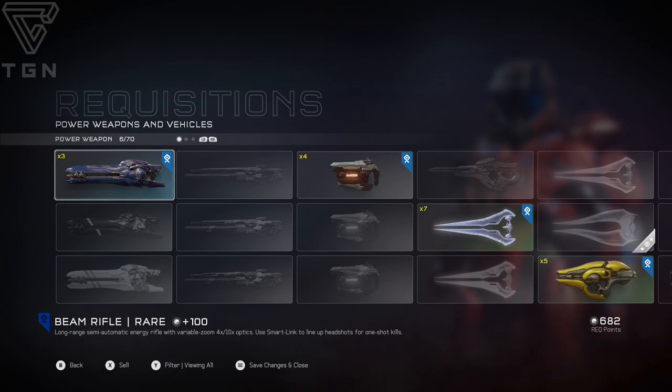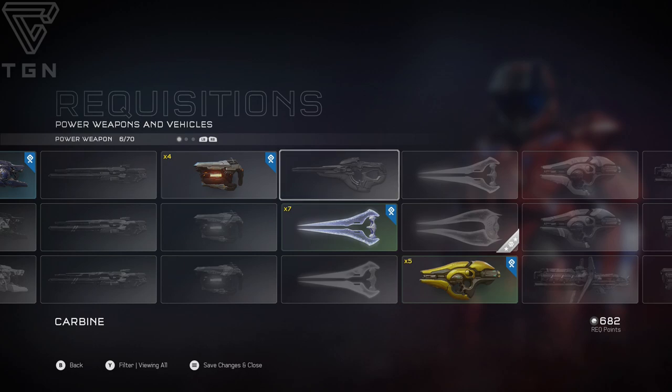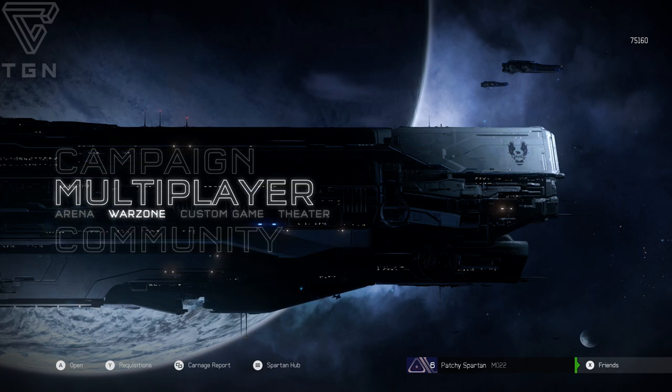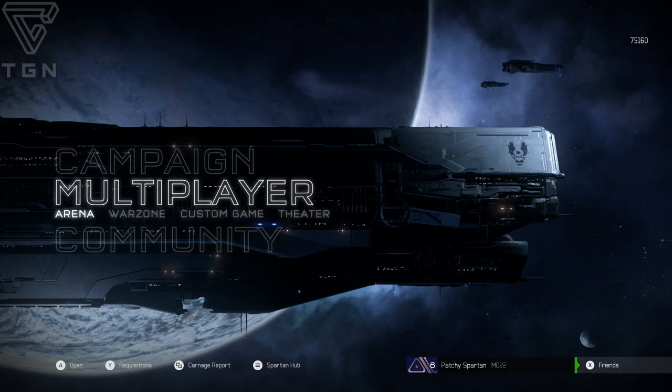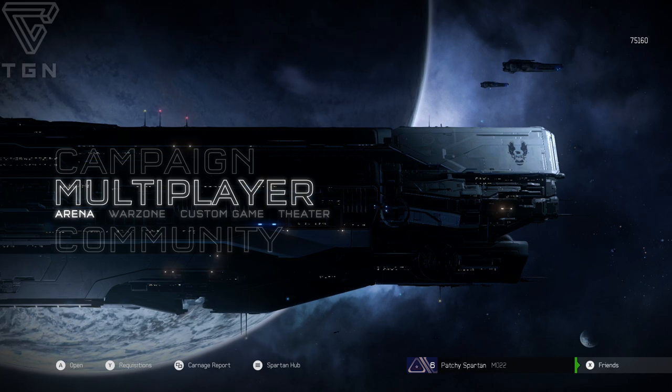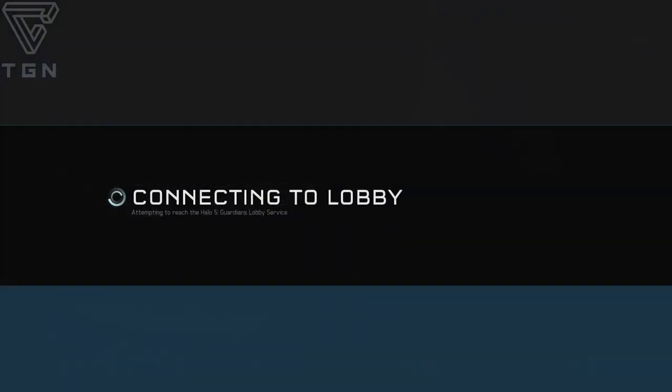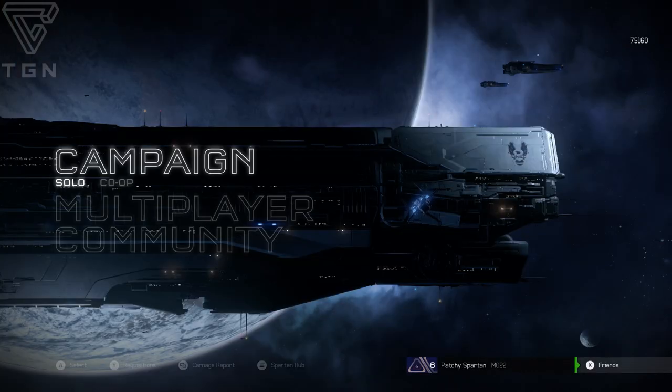All these can be used in Warzone. Under power weapons and vehicles, you can take a look at what I've unlocked — these are requisitions I can call in in the Warzone game mode, which is a 12-versus-12 multiplayer mode. I don't have film of Warzone to show you just yet, but I wanted to explain this. Anything in Warzone, you can use those requisitions. Anything over in Arena, you cannot. Arena is classic, fair-start Halo multiplayer — the kind that we all love. Warzone is kind of like a big team battle but a new version.